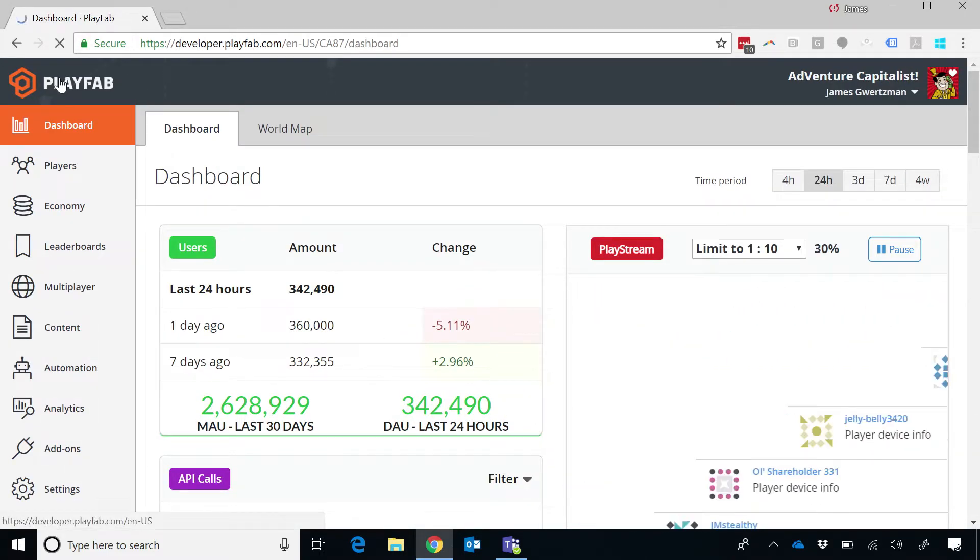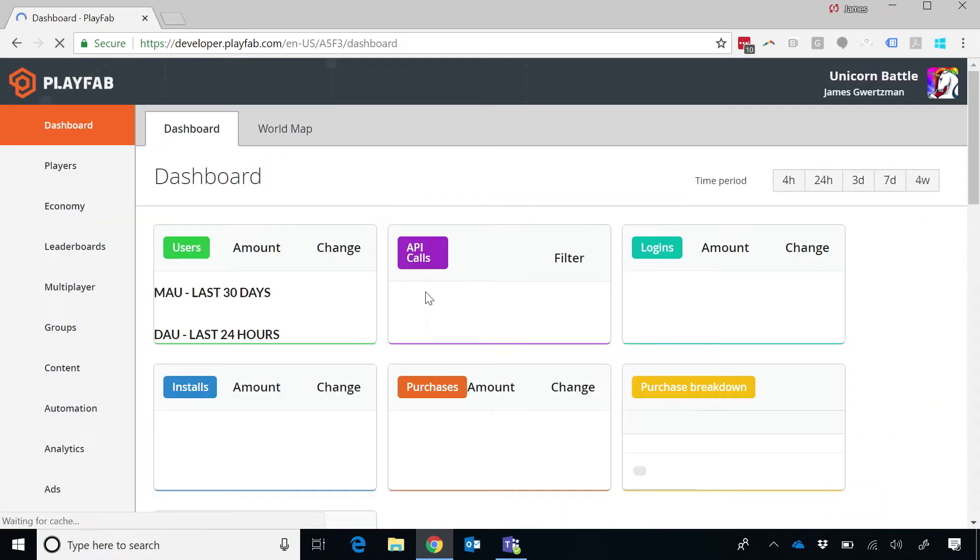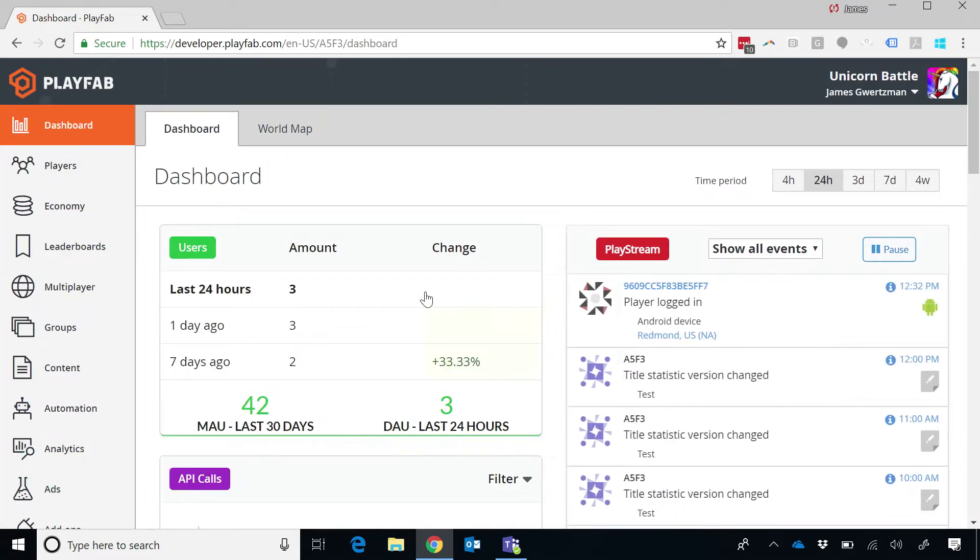To give a bigger demo, let me jump into a demo game we have called Unicorn Battle. Unicorn Battle will let me show off more of the real-time nature of what we can actually do — because a big part of this is our ability to change what's happening in the game while you're actually playing it.